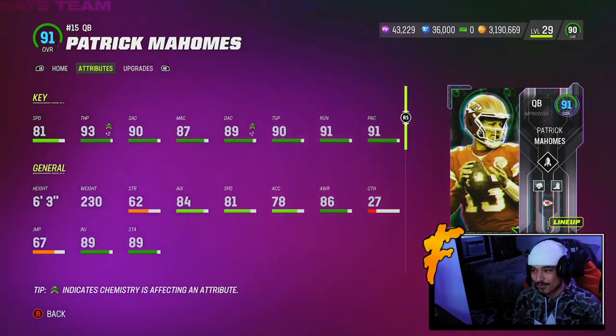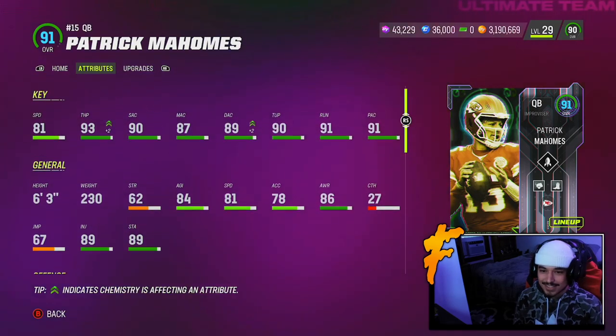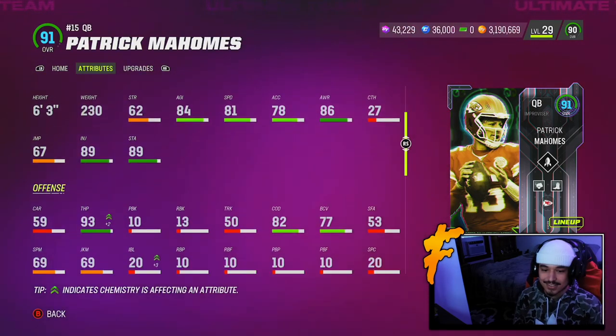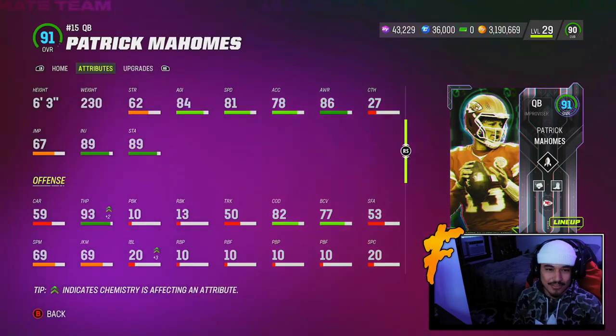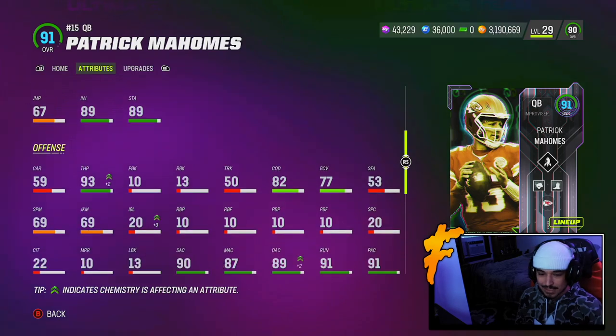Stat-wise, he's a 90 overall, so you can't expect much. Even though the stats weren't great, they're decent with my strat card — decent speed, decent throw power, decent accuracy. You still got to see what that release is like. I think I use his release a lot on the Mike Vick card, but Mike Vick's a lefty. Mahomes is obviously going to be a righty.